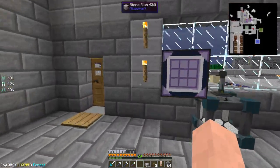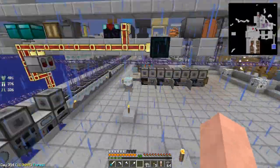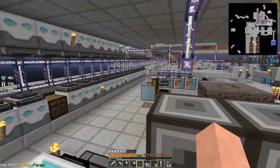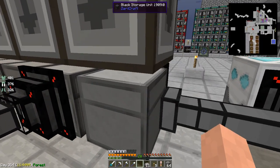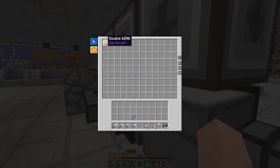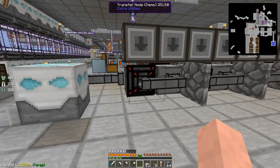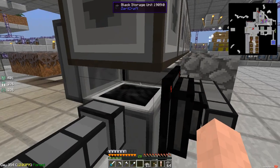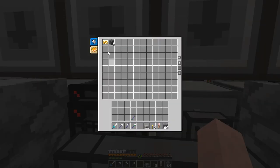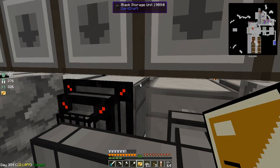I got a few comments from people basically giving me ideas on how to get the cobble production — the compressed cobble setup. One thing I didn't think of is: why not put all these item cards in the same chest? That's a pretty good idea. I don't know why I went for this whole elaborate setup. If we take out all these cards, they're all going to be in the same thing, and it's probably going to be a little bit faster.